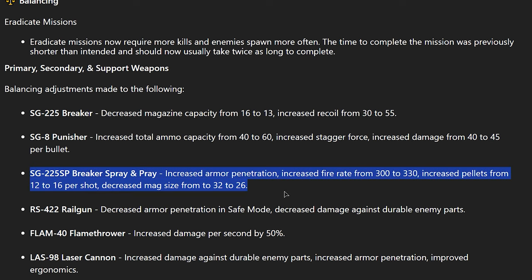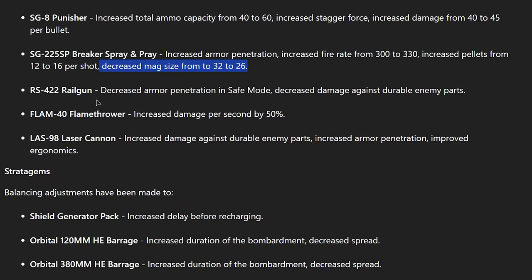It's called the Spray and Pray and they decreased the mag size — that's weird. They've most likely got faith that this gun's actually going to do some damage now. Decreased armor penetration in safe mode, decreased damage against durable enemy parts — I'm reading that as the decreased damage only applies in safe mode. If you toggle unsafe every time you pull it out you should be fine. I never really used it in safe mode anyway, so should be good.